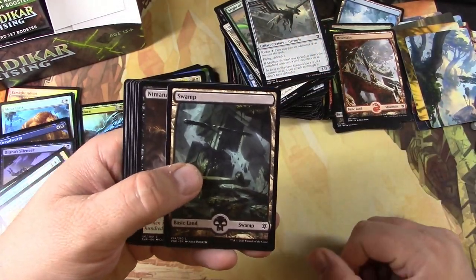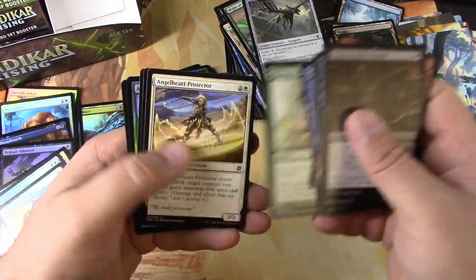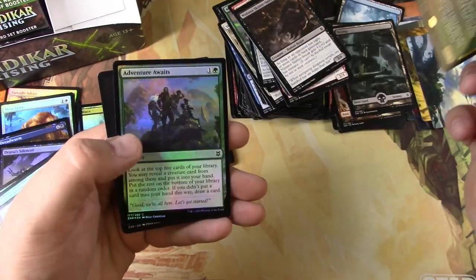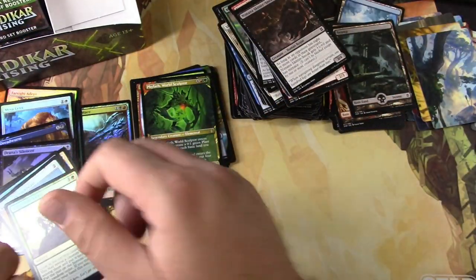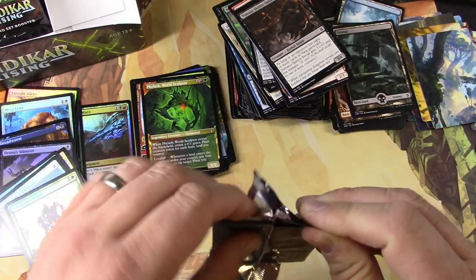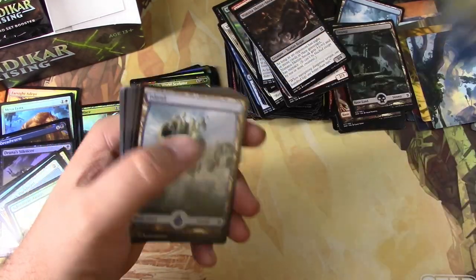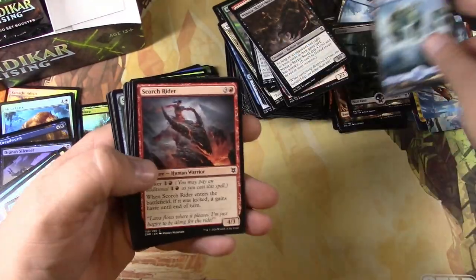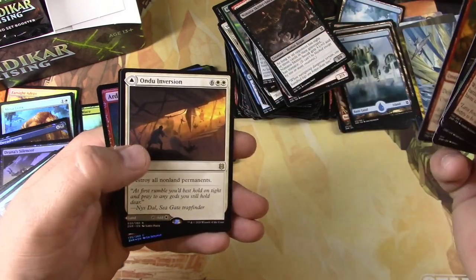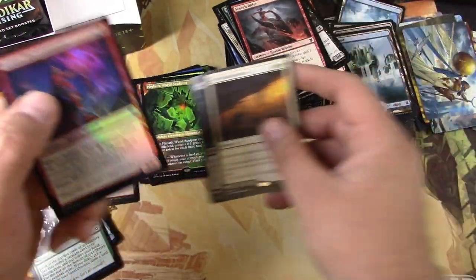Forest — haven't seen a signature card yet, halfway through. Phylath, and Adventure Awaits. And Vola — got the signature of that last time. Undue Inversion, Hagra Mauling, and an Electromancer.